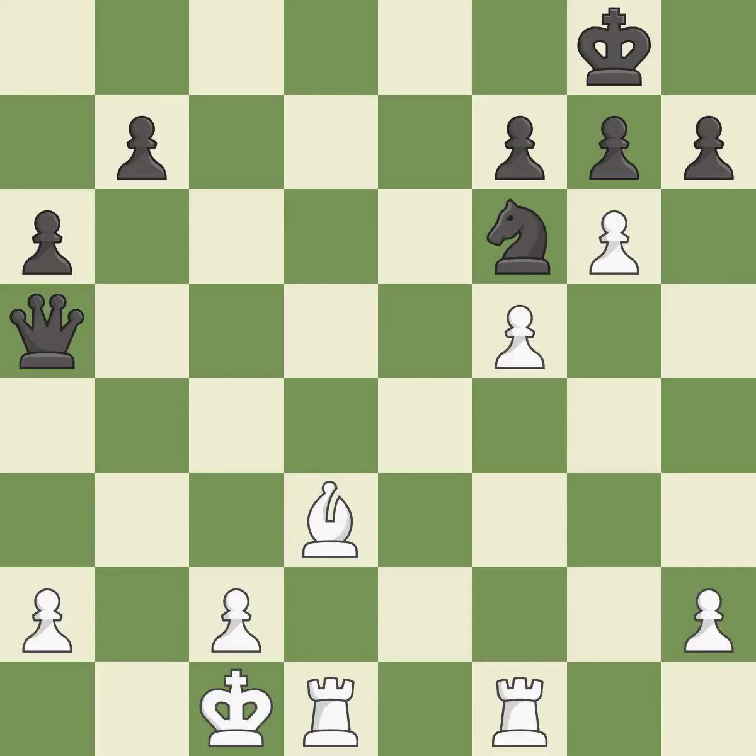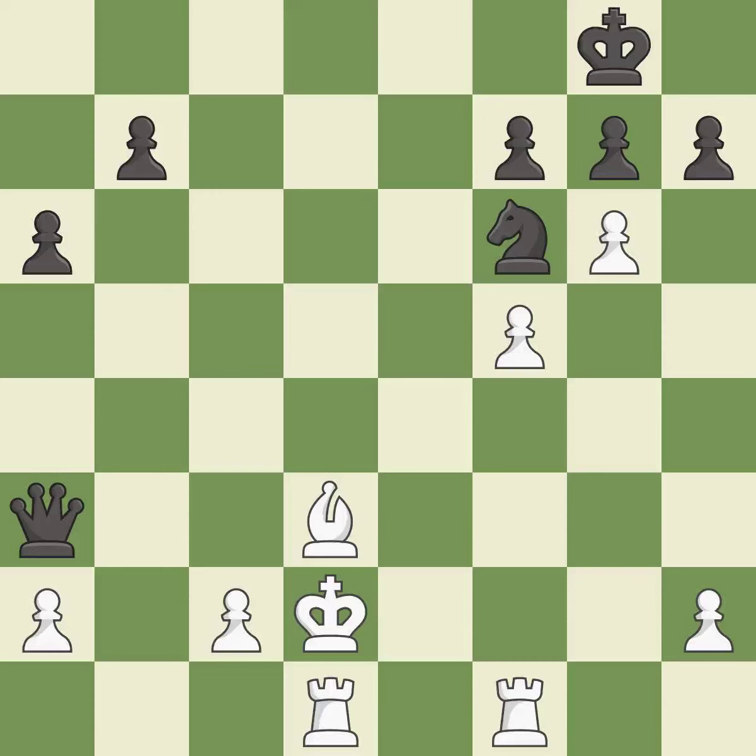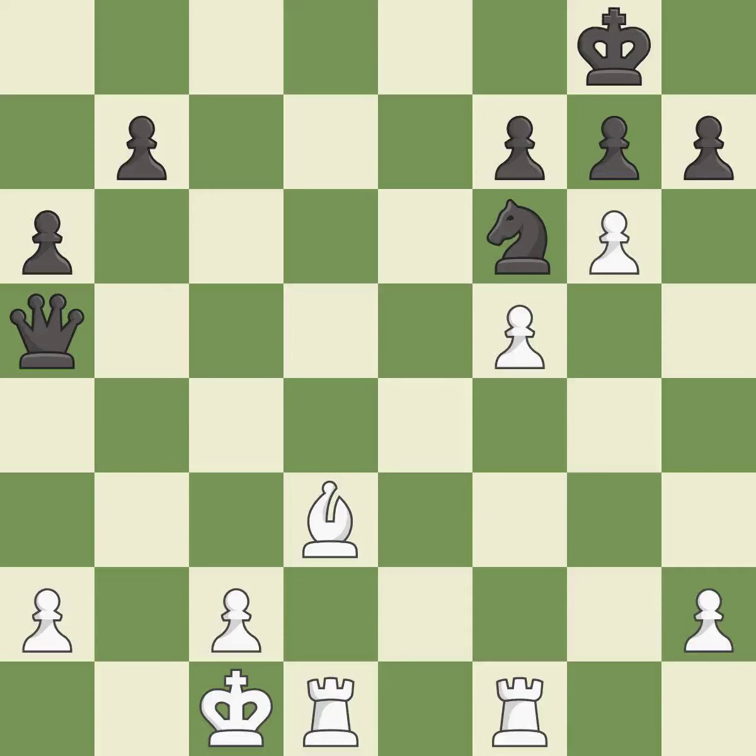Black had an advantage, but now the game is close to equal — it is an inaccuracy. This leaves a pawn without defenders; there was only one good move in that position. This overlooks an opportunity to defend a pawn that was under attack, allowing the opponent to create a passed pawn — it is a mistake. This ignores an opportunity to capture a free pawn — it is an inaccuracy. This evades the check from the queen.